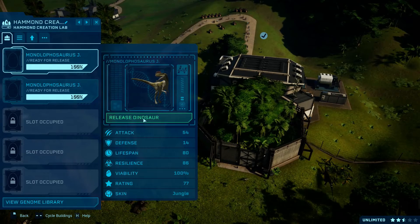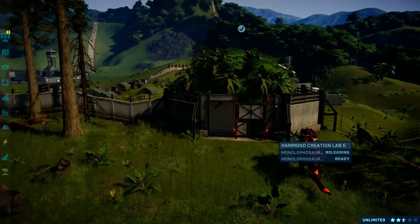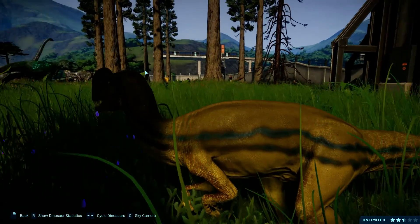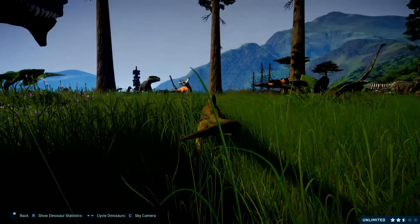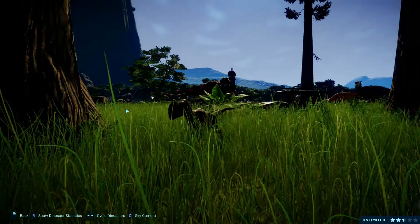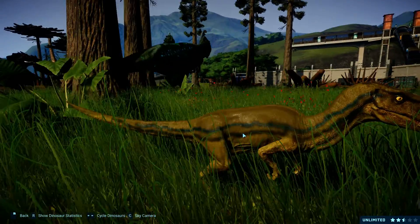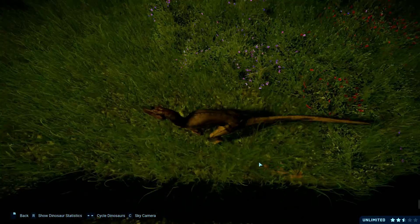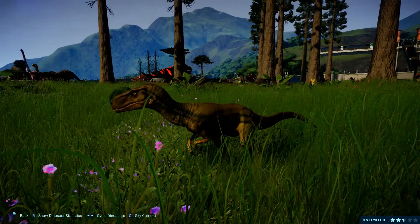Since the jungle and steppe skins are available now, we can release them and see how the skins look. Starting with jungle — I like this color. It's shadowed by some code, and it has a green frill with some blue stripes and a darkish blue stripe there.